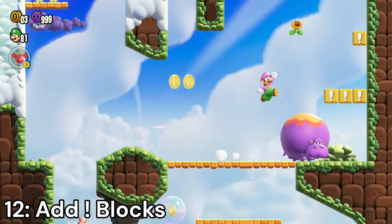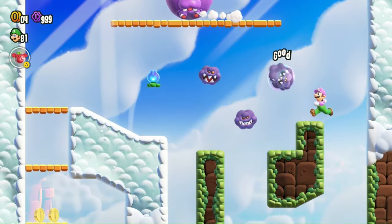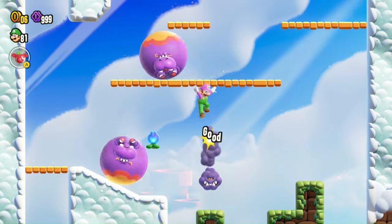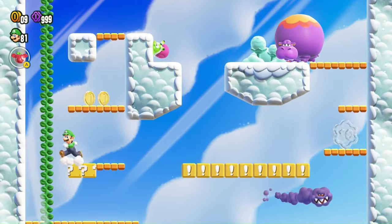Add Blocks — this badge adds random blocks from Super Mario World to courses. It can be useful sometimes, but most of the time the levels barely change. This badge does have potential; I just wish that the blocks were added to more parts of the level.